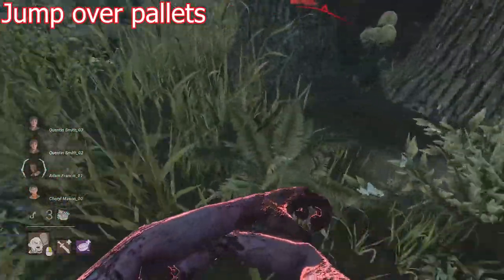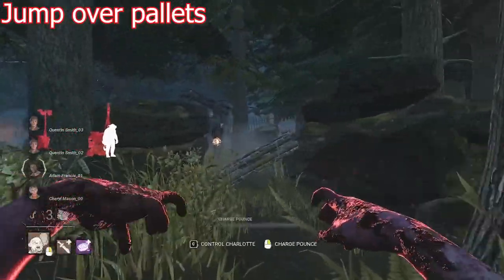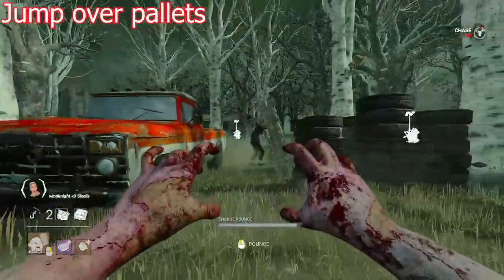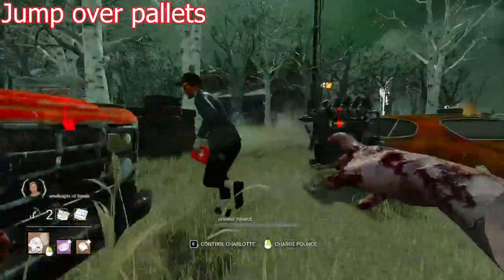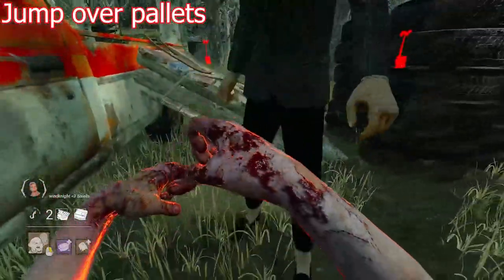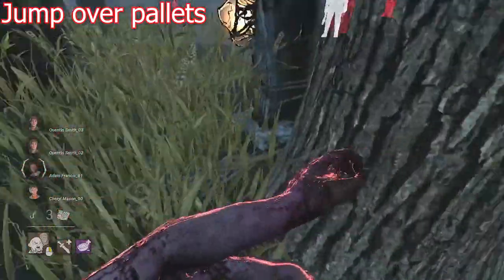You're also going to want to learn the distance for jumping over pallets. It's very useful to just jump over the pallet with Victor — it can catch people off guard and allows you to get some nice hits. If you stand too close you're just going to hit the pallet, but if you back up a little you're going to fly right over. I suggest you practice this yourself on a dropped pallet; it should not be that hard to learn.